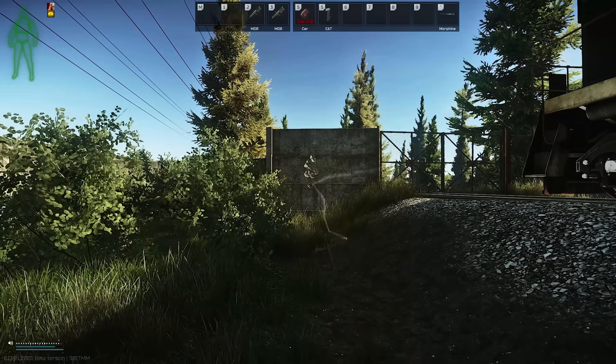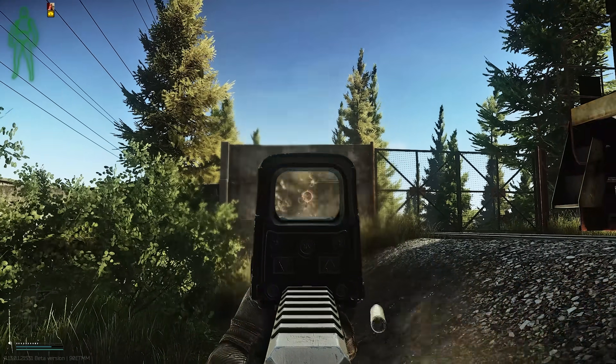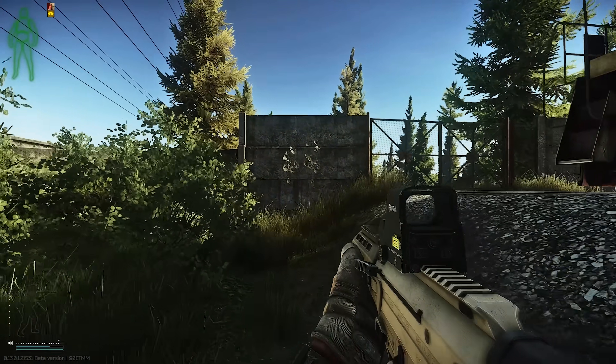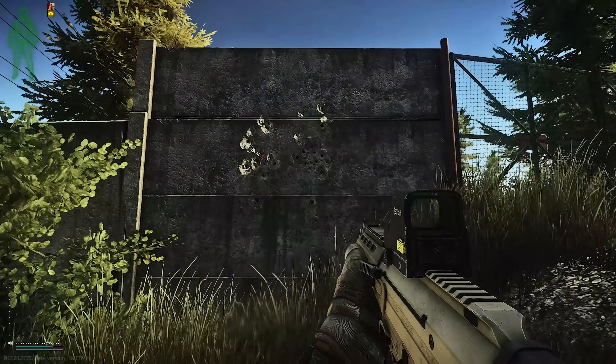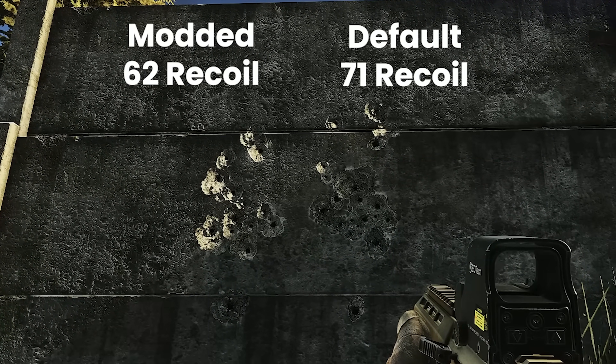Check out the difference here between an unmodded MDR with 71 recoil — I just bought it from the flea directly — against a version with a Magpul foregrip and a Surefire monster suppressor with SF-3P muzzle brake at 62 recoil, only 7 over the absolute best possible. As you can see, they are practically identical for all intents and purposes.